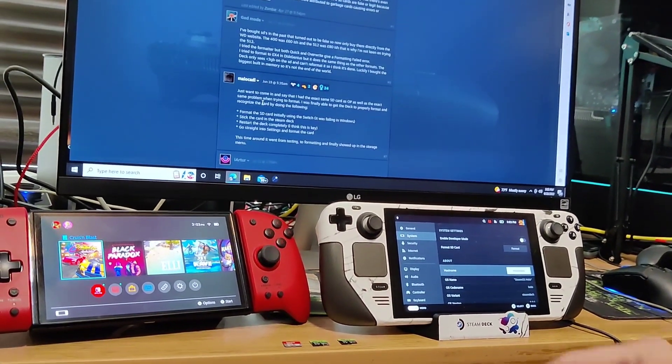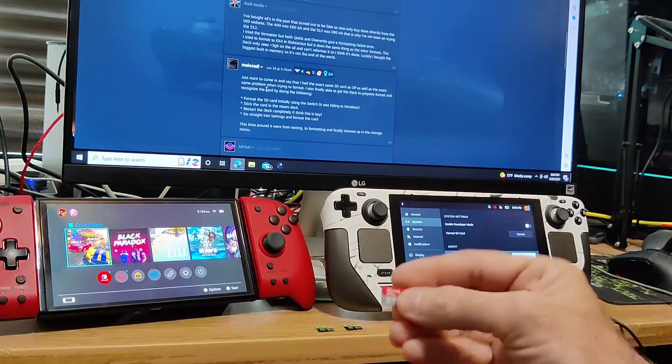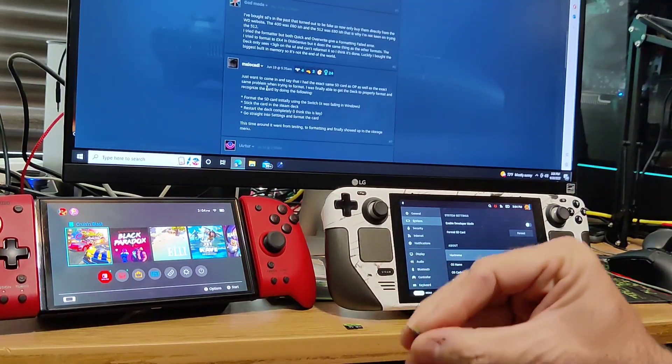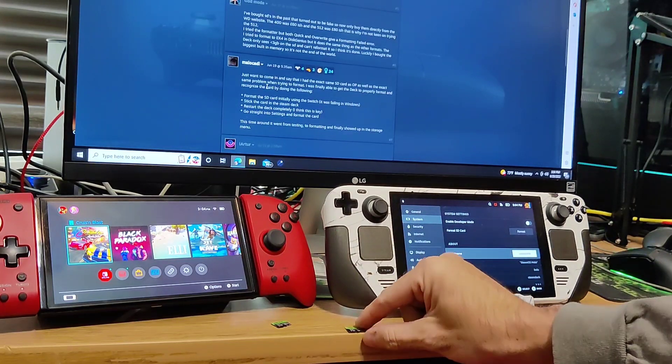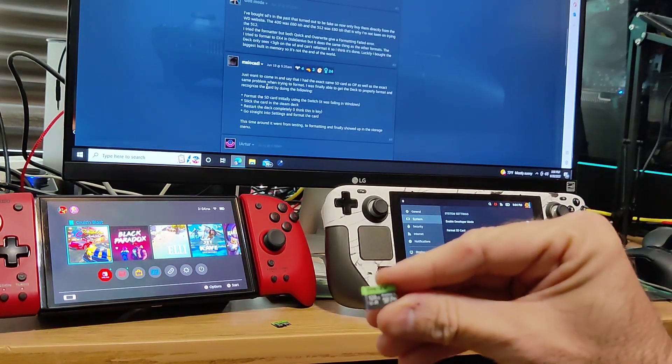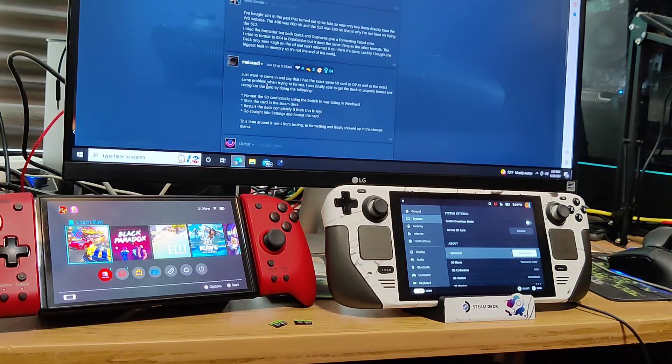I've got these three memory cards here. This one is just an old 64 gig and it's actually dead — it just never works, so I'm tossing that aside. This is my 512 that I was using for loading a lot of different games. But I bought this 128 gig and I was having an issue with it — every time I tried to load it, my Steam Deck would only read it as a 2.9 gig card with no ability to access anything on it, and it wouldn't even format. I thought it was kind of weird. The 64 gig also ended up not reading or working on any device.